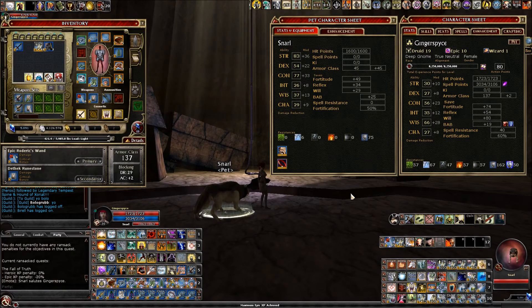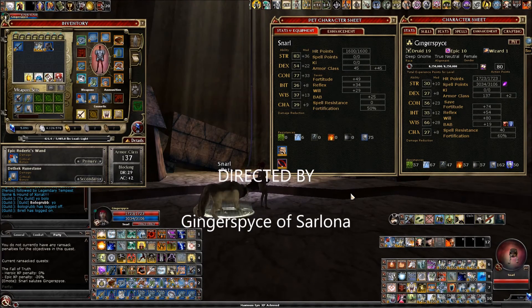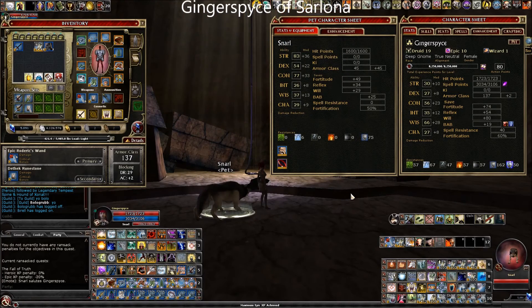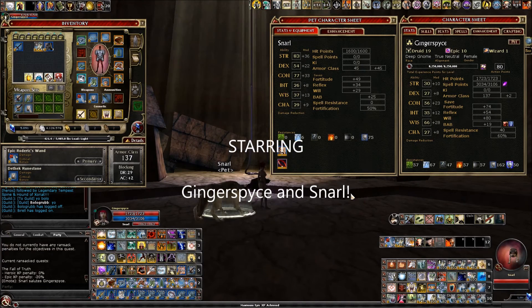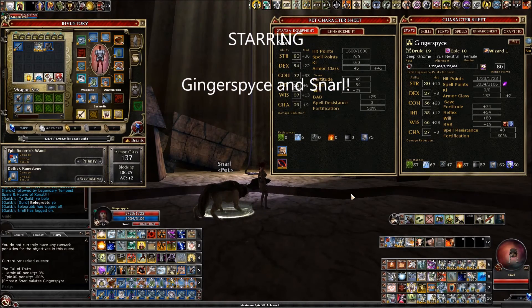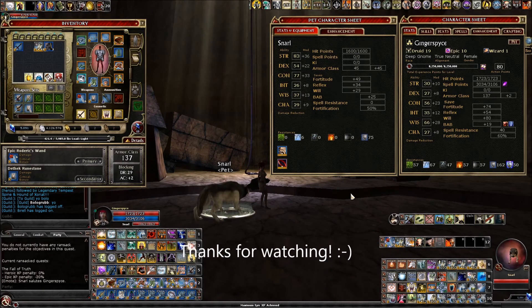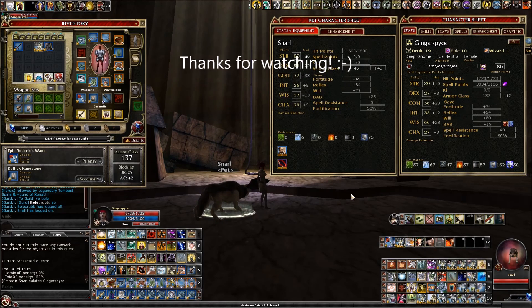That's how you can do it. If you are watching this video and you're thinking there's another way you can get higher strength too, put a comment in the video. Now you don't have to sit there and wait for somebody to get 75 strength if you're doing Legendary Elite Tempest Spine on your druid, because now you can just have your wolf do it. Thanks for watching. If you have questions about my videos, you can respond on YouTube. And if you happen to be on Sarlona, you are welcome to send me a tell.